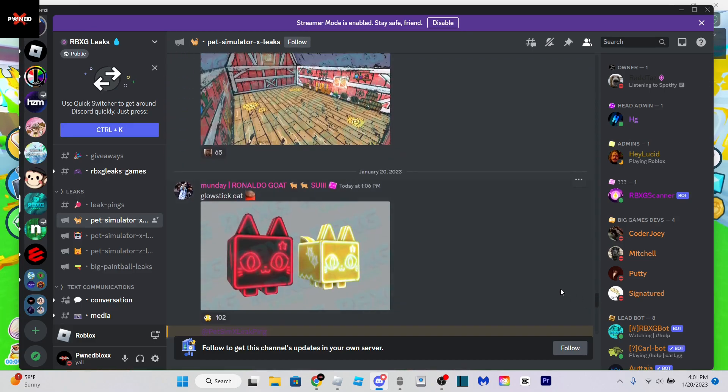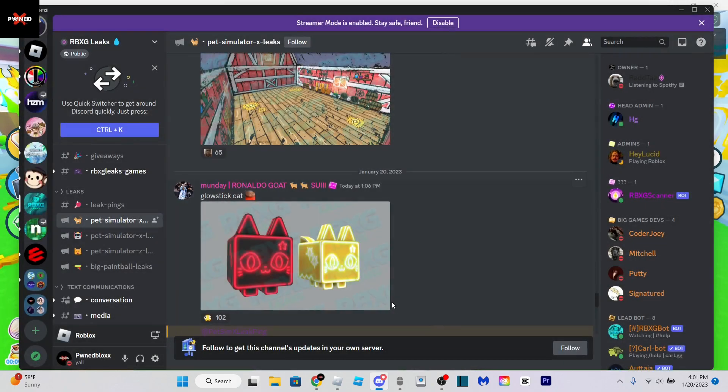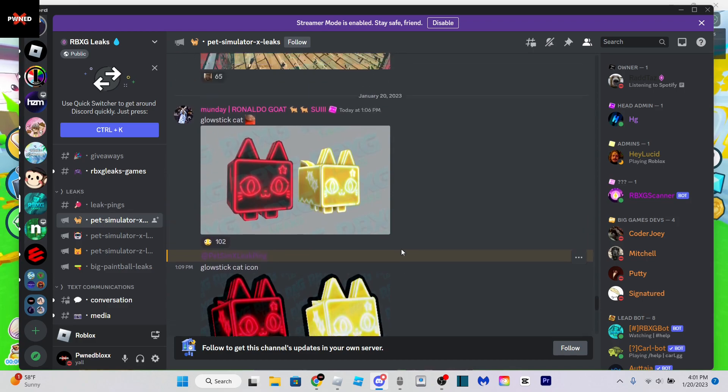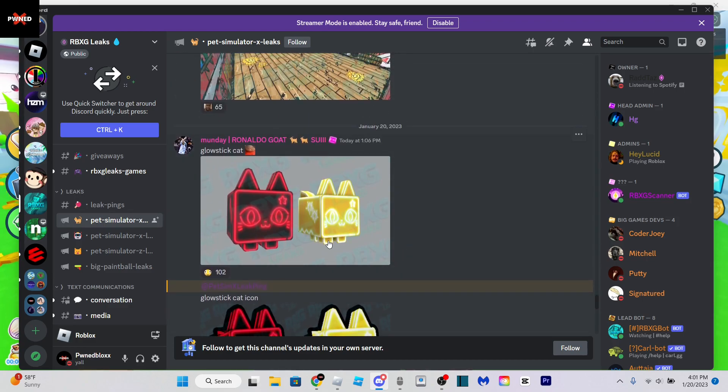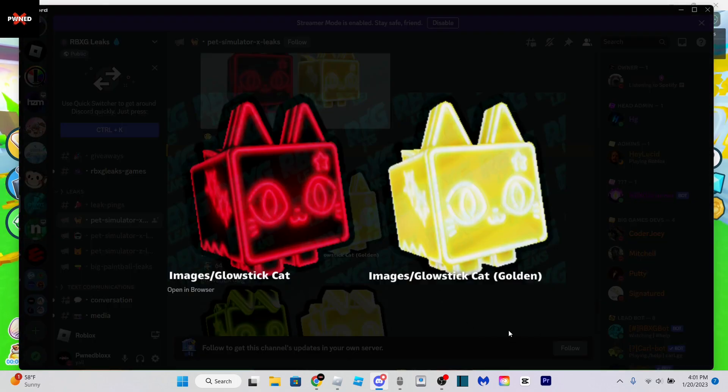Alrighty, here we go. So first of all, we're going to start off with this glow stick cat. It looks like we're getting some new glow stick themed pets. I never would have thought of this if I was one of the devs in Pets MX — that's actually pretty cool that they thought of this. I like the little star that's next to its ear. There's its icons.